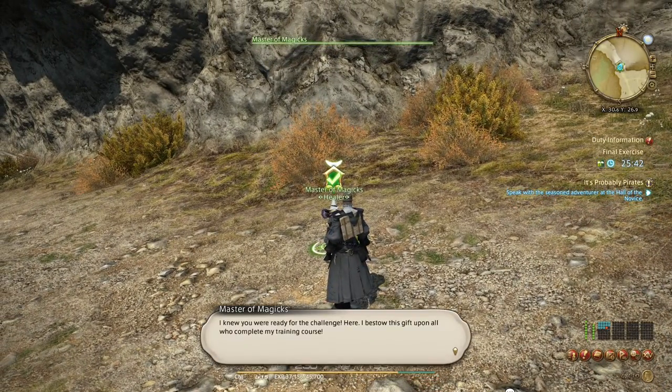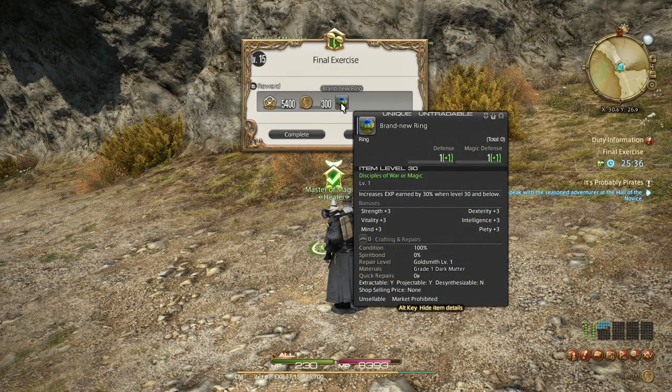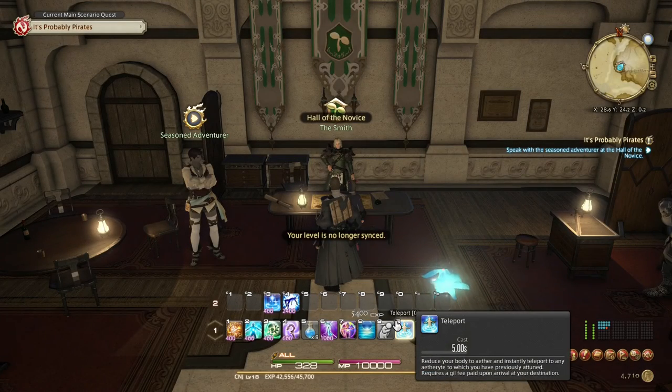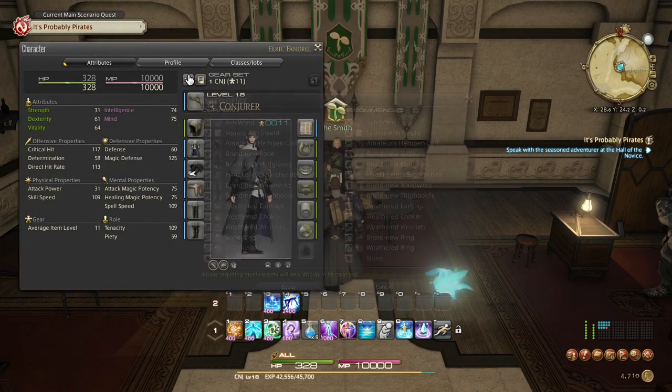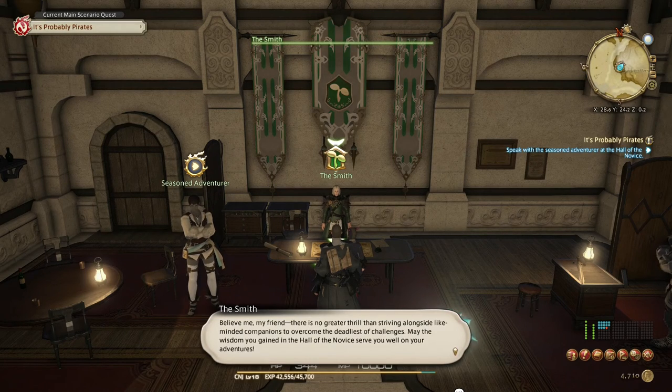I knew you were ready for the challenge. Oh — increases experience by 30 percent when level 30 and below. Really nice! I was hoping for a hat though. Update the set. You have mastered the lessons of the Hall — henceforth you are novice no longer. There's no greater thrill than striving alongside like-minded companions to overcome the deadliest of challenges.